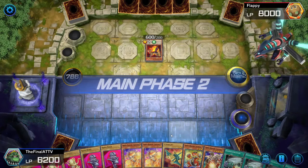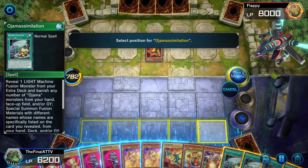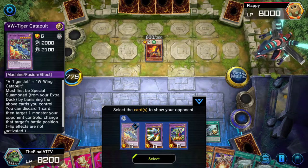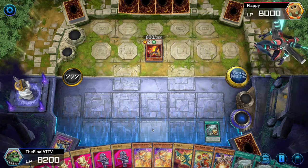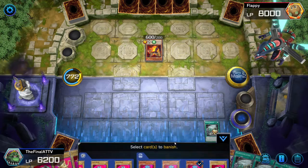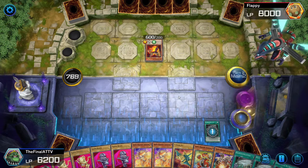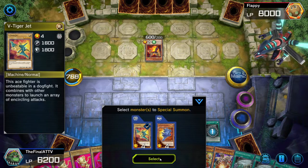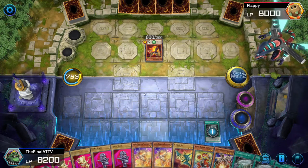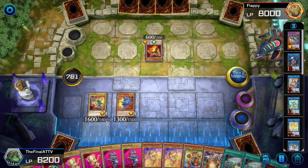Go ahead and set up the two Oja Simulations, and this part is done. Now go into Main Phase 2 and activate Oja Simulation. We're going to get VW Tiger Catapult. Oja Simulation lets us reveal a Light Machine fusion monster and banish cards equal to the materials needed from our graveyard — the Ojamas. We'll banish two Ojamas and summon them, then fuse.